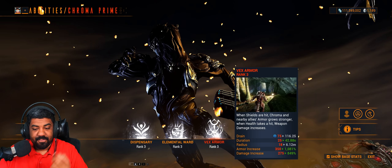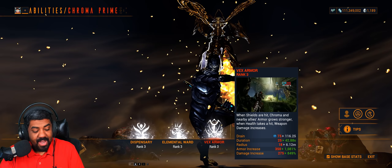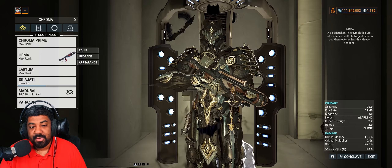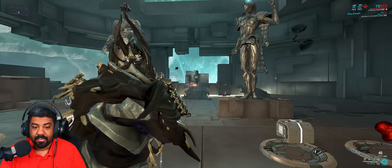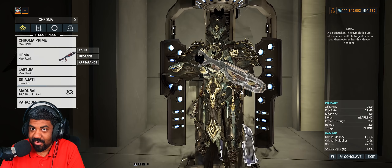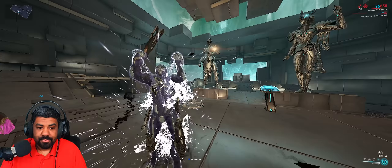The problem with Vex Armor is that you have to take damage to your health and shields. You have two buffs: Fury and Scorn. Scorn gives you increased armor when you take damage to your shields, and Fury gives you increased base damage when you take damage to your health. Now that self-damage is gone and shield gating exists, this is trickier to do — but there are workarounds. You can run the Hema to drain your health to get that Fury buff, though that requires you to remove your primary weapon slot.